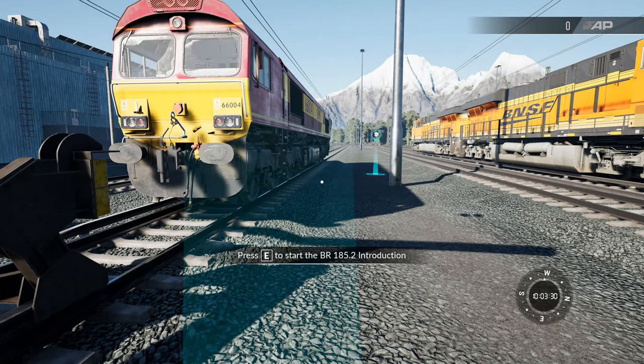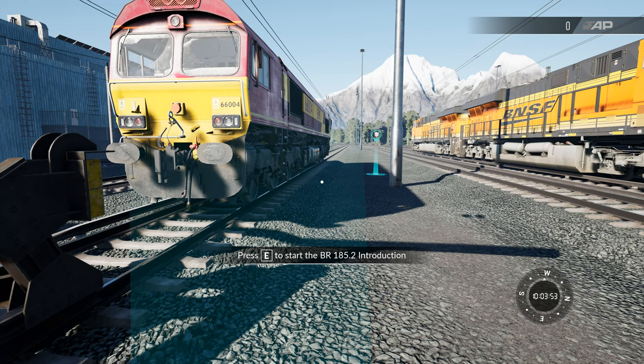I'm going to press E to start the introduction to the BR185. I'll complete that module and I think I'll do one more follow-on module after that. I'm not going to do a huge amount of talking because I really want to focus on what the instructor is saying to me, and I'll only say something where I feel that I need to. One other thing to say before I do - I am going to be using the HUD for this lesson, because I find when trying to learn about different trains it's actually useful to have the HUD turned on. This will probably be the only video on this channel where you're ever going to see the HUD. Now without further ado, let's start the lesson.